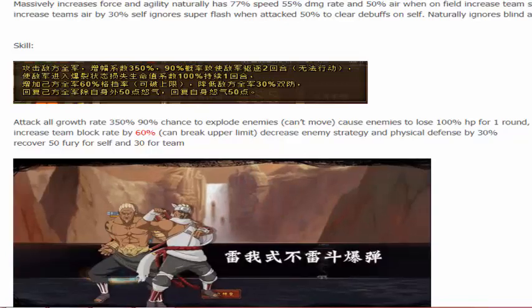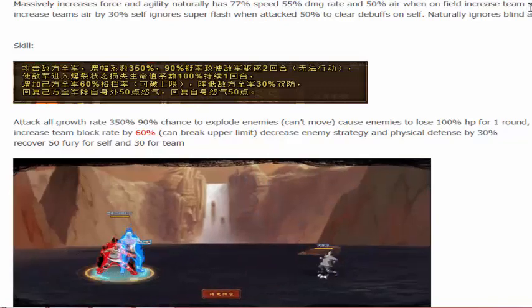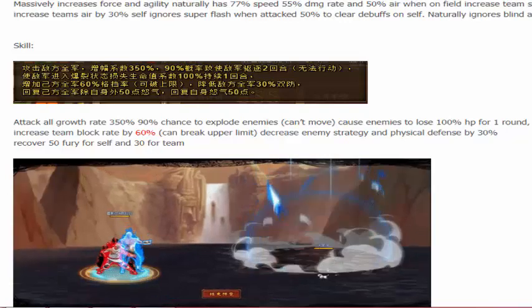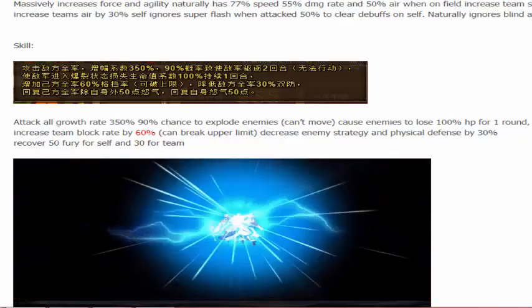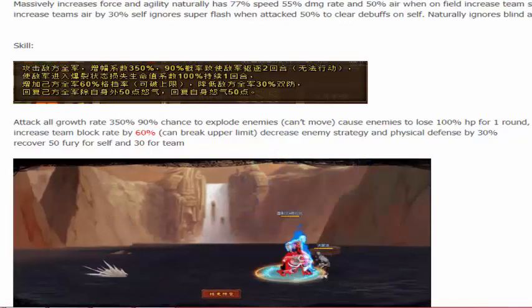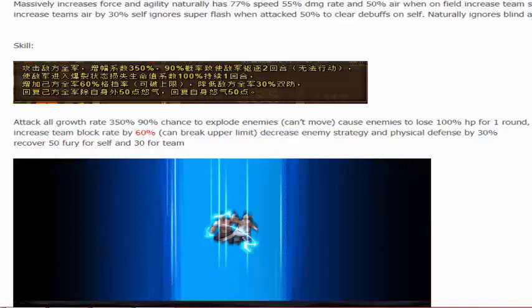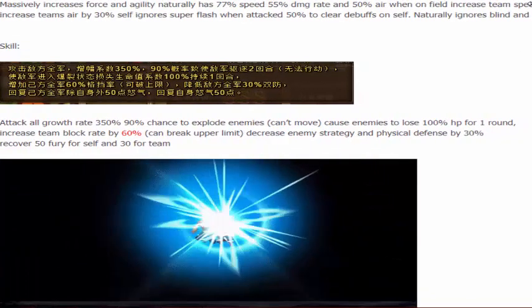You can't really see the rest of the talent, but I'll still read it to you guys. Massively increased Force engine — it actually has 77% speed, 55% damage rate, and 50% avoidance rate when on the field.